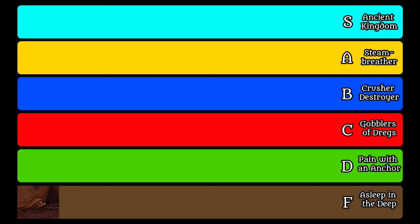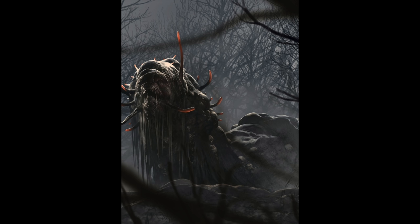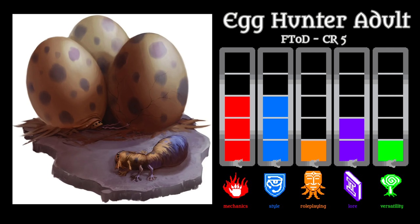That's it for F tier. Just a tiny bump up into low D tier is the egg hunter adult — the full-grown specimen whose abdomen or tail can swell up to look like a dragon's egg, fooling the dragon that somehow doesn't know how many eggs it laid. It has a Torpor Spores ability that releases spores that make other creatures lethargic, allowing the egg hunter to scurry to safety. The odds that a dragon will fail the con save are low to impossible. If the egg hunter somehow pulls off the torpor spores, the dragon is poisoned for one minute with ongoing saves, and while poisoned it cannot take reactions and cannot take both an action and a bonus action — so a dragon can still use its breath attack. I like the concept of a parasite specialized to prey upon dragons, but the egg hunter? I just don't buy it.